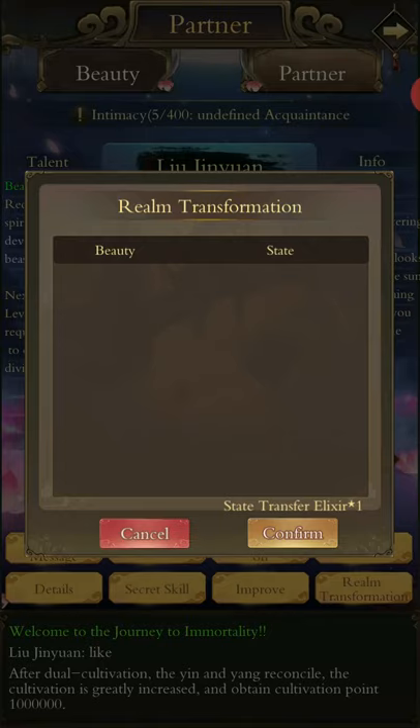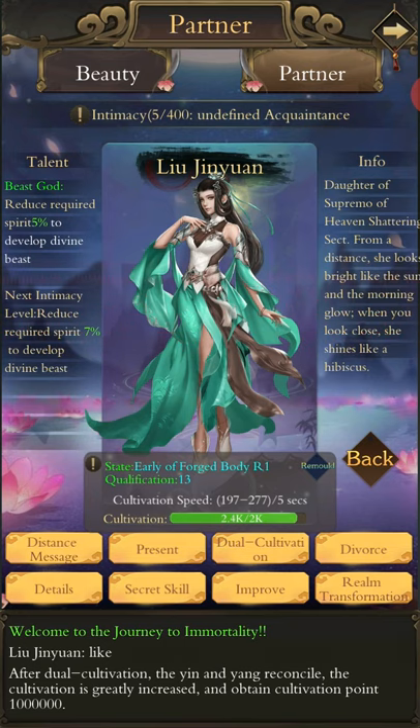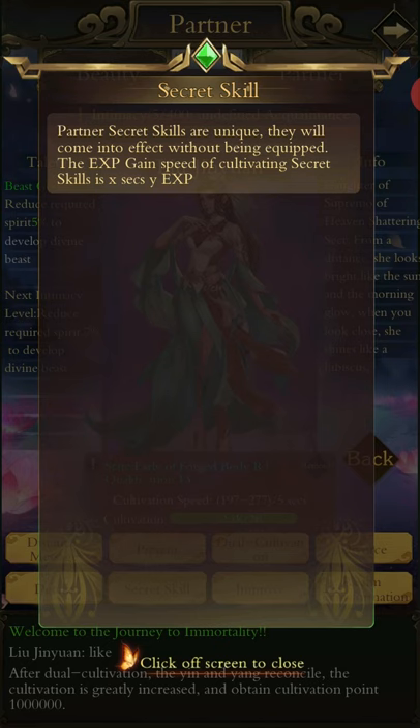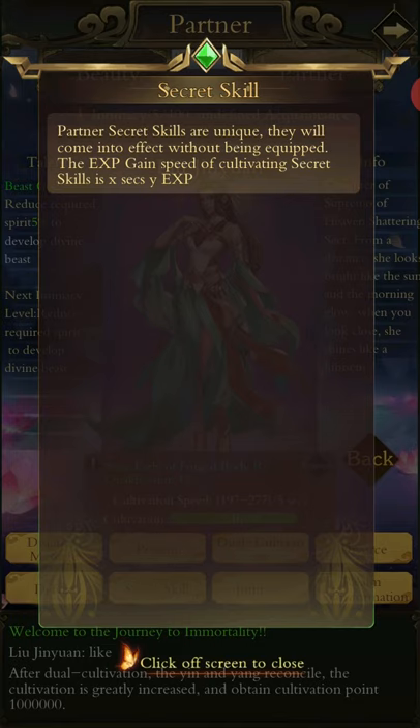Realm transformation is way higher level — I'm not even sure what it does; I'm assuming it's deity level. State transfer elixirs I have never seen. Going into 'improve' — you can only improve your partner after reaching a certain intimacy level, and even then you need a certain item to increase their stats that you won't get for a long time. This game has a lot of interfaces, a lot of buttons, a lot of things you can press, and a lot of them are completely unnecessary for beginners. Secret skills — you won't see these for a long time, but when you do get them for a partner, they'll be automatically placed in and it'll show how much effect it's having.